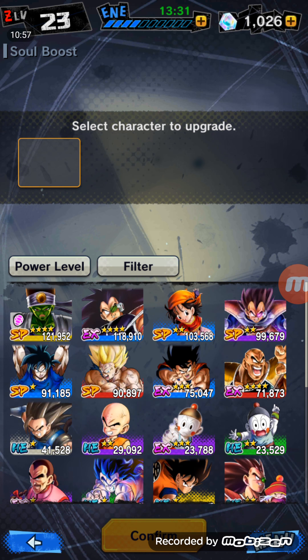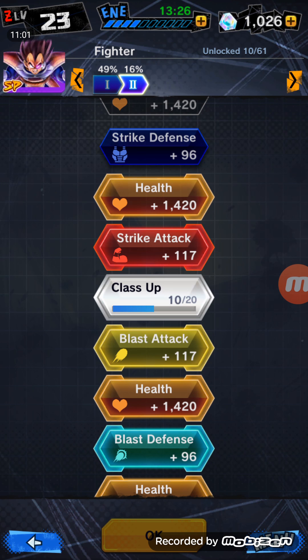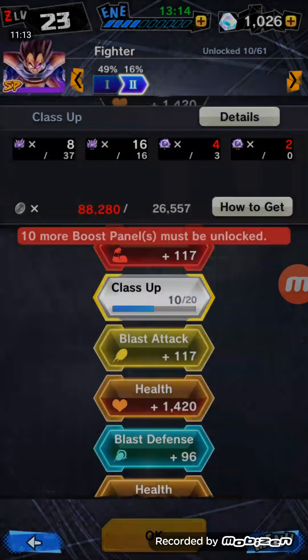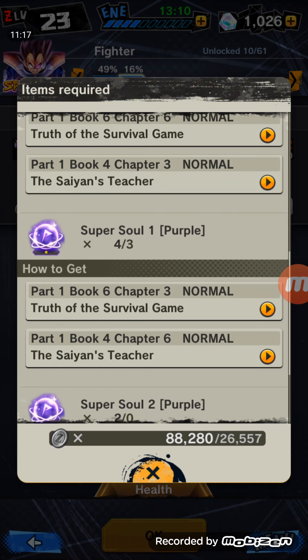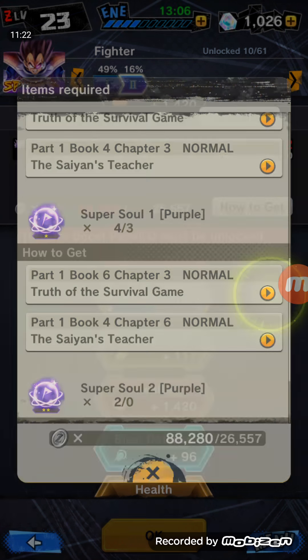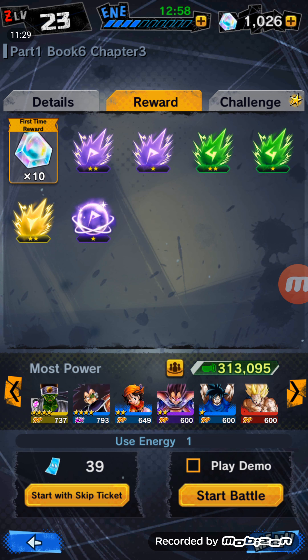Onto the story. This links in carefully with Soul Boosting as well. With Vegeta, for example, I want to boost Vegeta but I don't know how to get the souls that I want. As you can see here, where it's red, I need four one-star soul orbs and two two-stars. By clicking on 'how to get', it'll actually show me where I can get these. So I can go to this story node and check on the rewards, and as you can see, it is available.